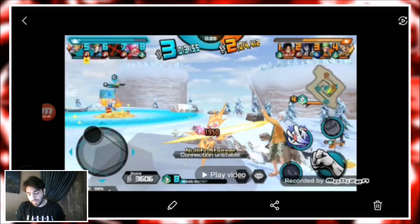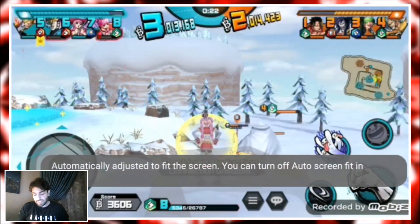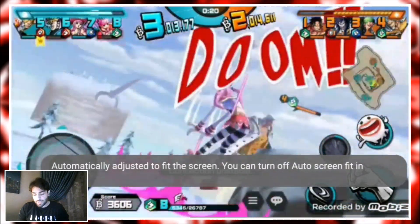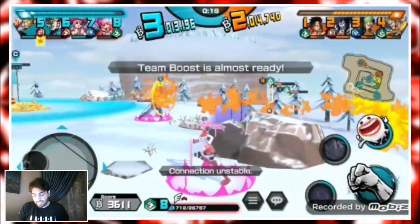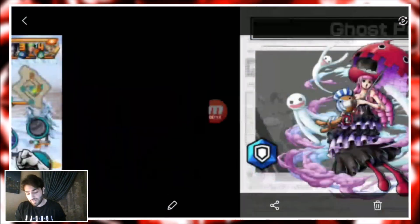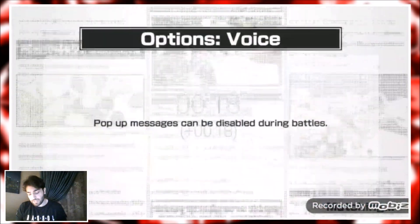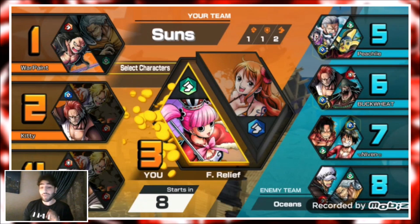Before the gameplay, let's check out a funny clip. Be careful of Rayleigh of course, but look — he knocks me down, I use my skill, both Ace and Rayleigh get hit, then I use my other skill and Rayleigh cannot do anything and gets killed. It's a fantastic interaction.